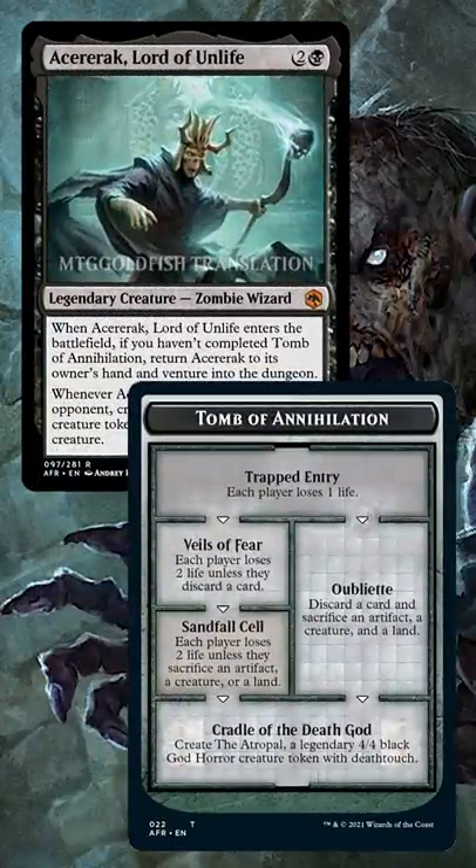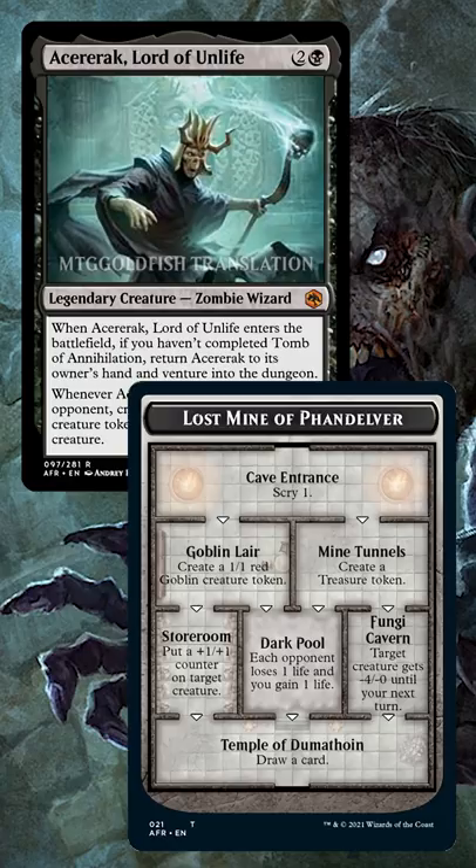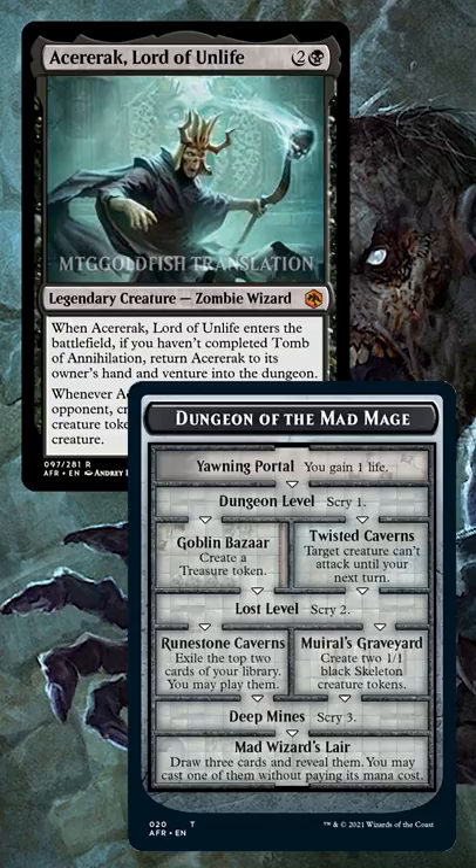Normally Sararac costs 3 mana, but there are a few ways to make it free, which allow us to infinitely complete Lost Mine of Phandelver and Dungeon of the Mad Mage — which in turn lets us go infinite in basically every possible way, ranging from life gain to damage to mana to creature tokens to card draw.